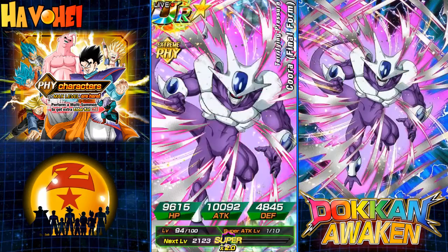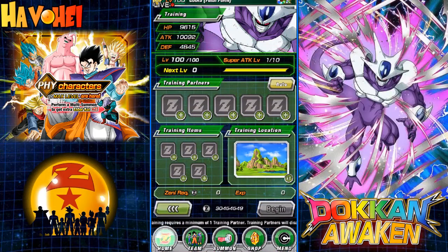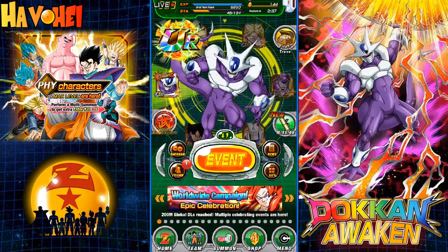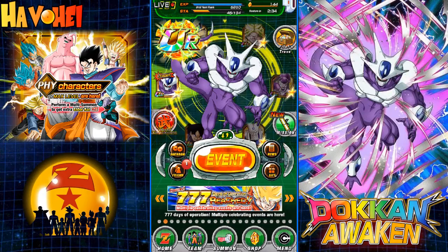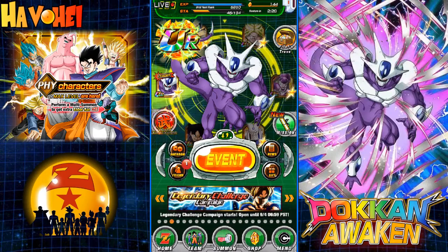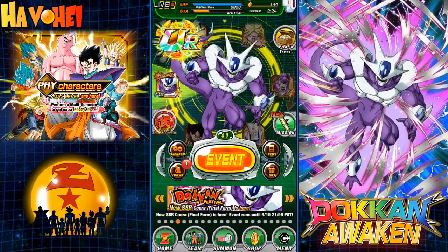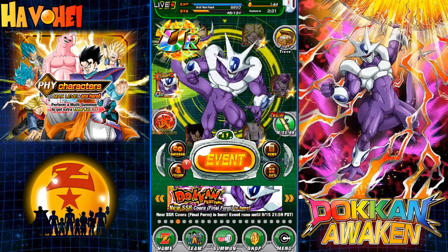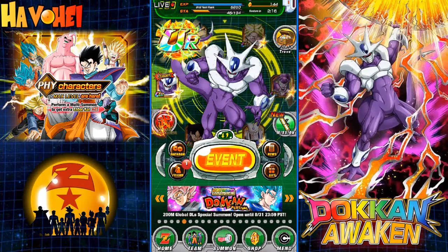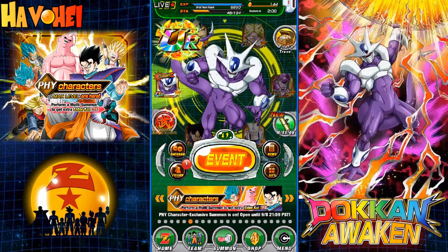Did you guys pull Cooler? I'm not calling him Korra - he's Cooler, Final Form Cooler. Do you have a great team? I would recommend you guys do pull from this banner, even though a lot of people are saying the rates are crappy. Especially if you don't have Zamasu or Goku Black, they're great cards to pick up here. But if you're only looking for Cooler, it's going to be tough and you're going to be spending a lot of stones. If you are wanting Goku Black, Zamasu, Full Power Frieza along with Cooler, it's a good banner I think.